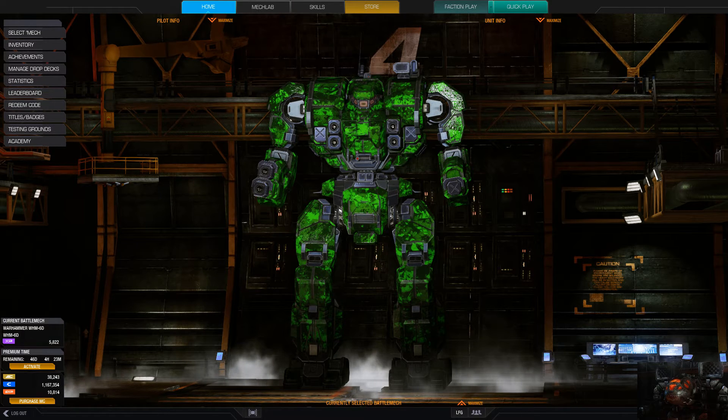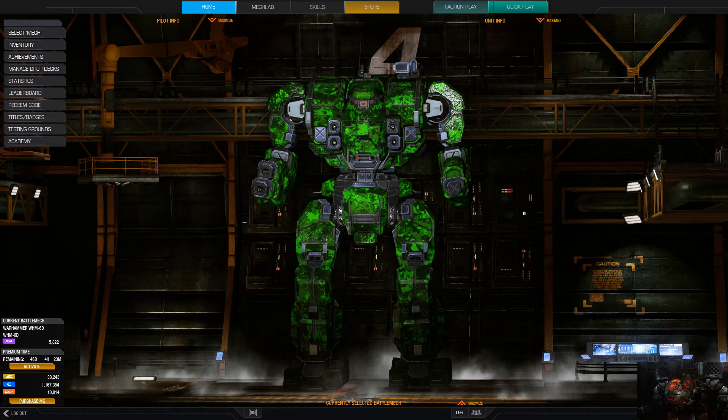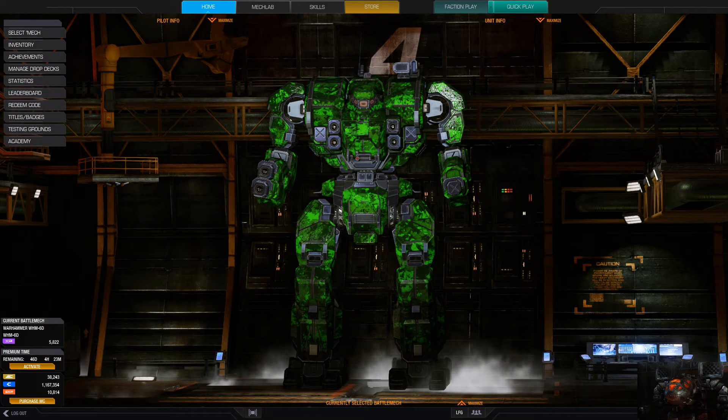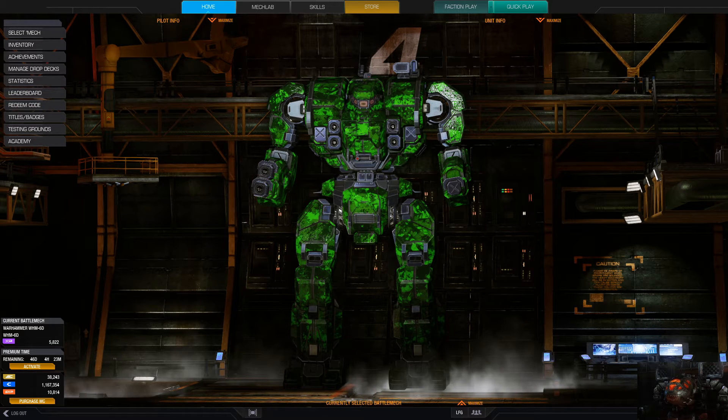We've also got new unit management improvements, new champion mechs, mechs now available for C-Bills, new cockpit items, titles, badges — which obviously come with the Night Gyr — new decals and decal changes, gameplay fixes, map fixes, mech fixes, mech pattern refits, and other fixes and changes. Lots of stuff to get into.